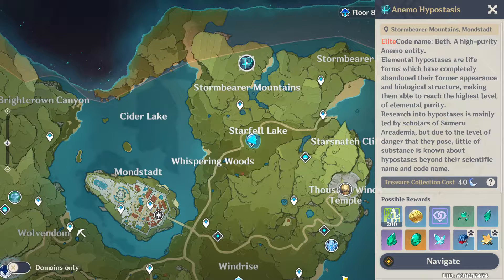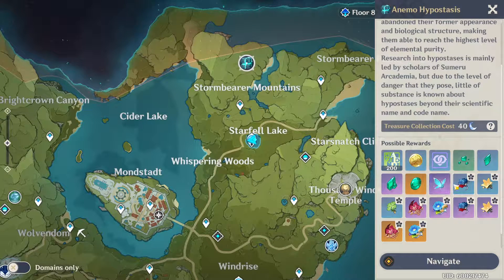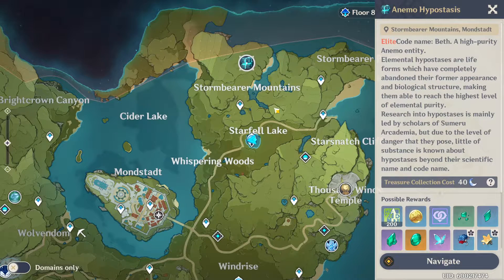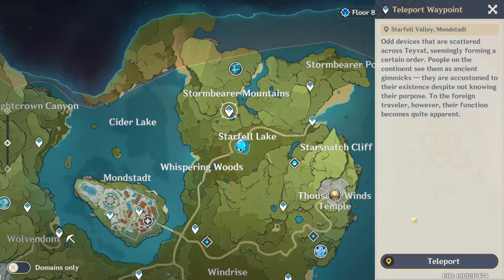Welcome back to another Genshin Impact video. Today we're going to be talking about the Anemo Hypostasis, which you're going to need for all of your wind character ascensions. Its drops include a lot of ascension materials as well as the same artifacts that all of the hypostasis drop. To kill it, head north of Mondstadt into the Storm Bearer Mountains.